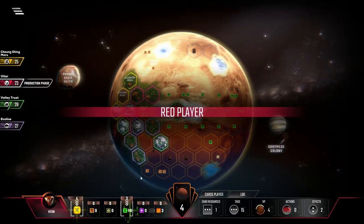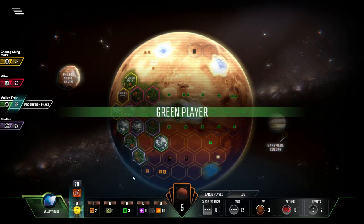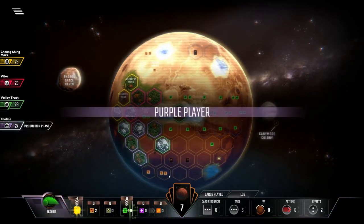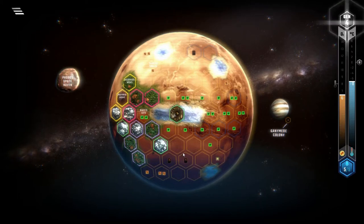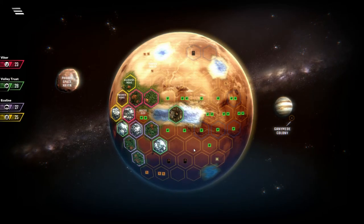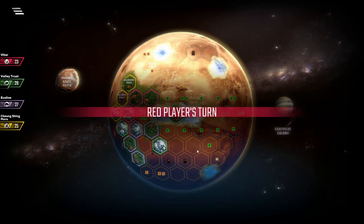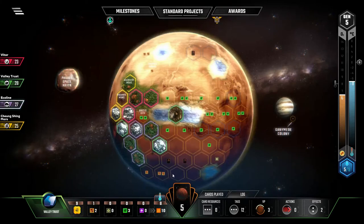I'm glad I got Caretaker Contract. This might just be another short game, because with Echoline spamming all of the greeneries that's going to race the oxygen up really quickly. With me and a couple other AIs doing heat, that's going to get that up too. Oceans might be the holdout. Decomposers! Okay, we're going to go full bore here. We've got the wombo combos.